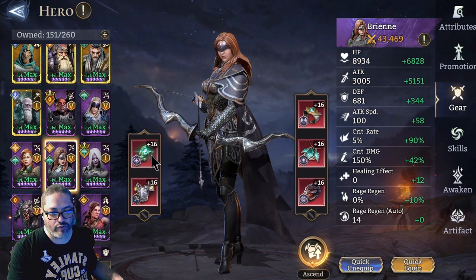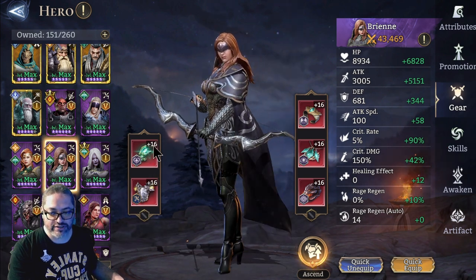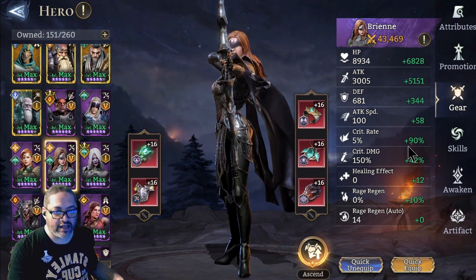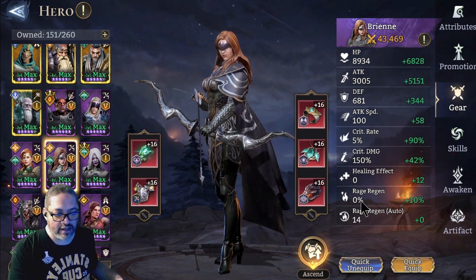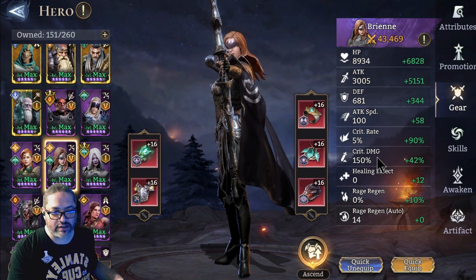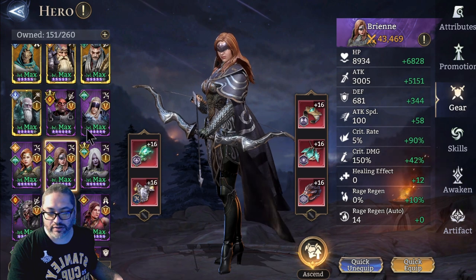Breen is one of my favorite piercers in this game. On the left-hand side, no particular set — I was just going stats over sets for this build. Same on the right-hand side; about 8,000 attack. I did add critical rate up to 95%, and rage generation is about 10% in this example. For the later stages, you are going to want to increase your attack speed to around the 200, even 300 marks in some situations, and a little bit more rage regeneration.